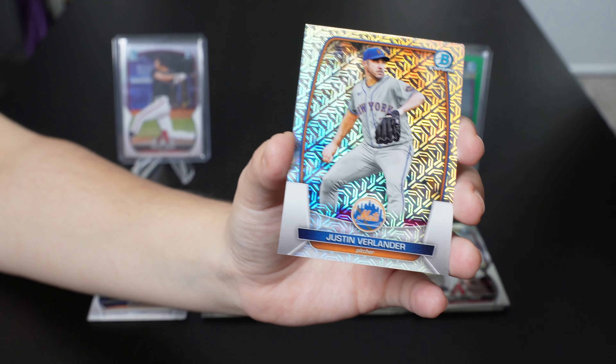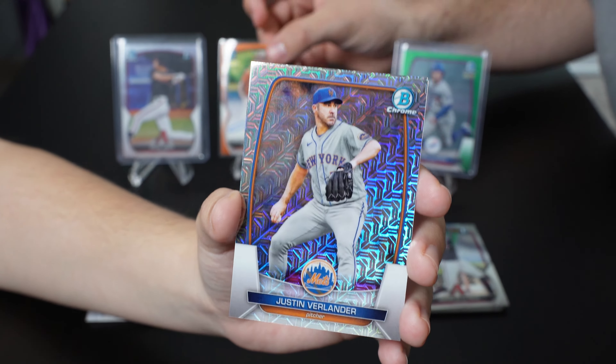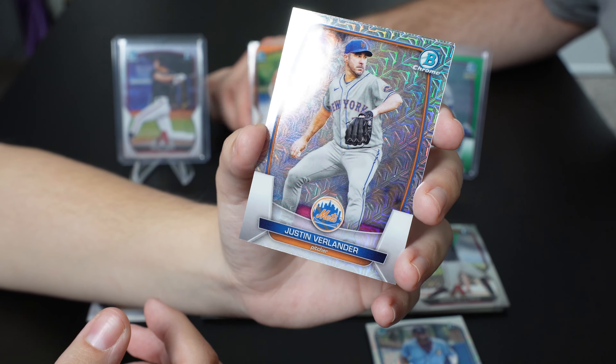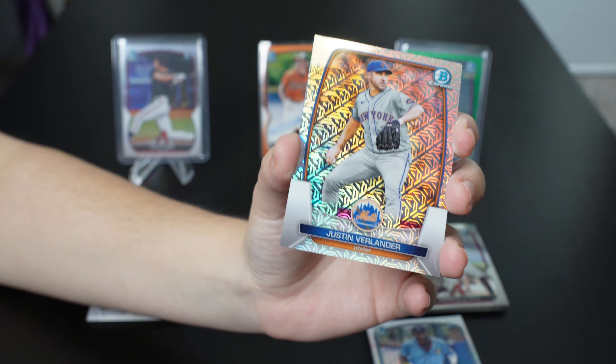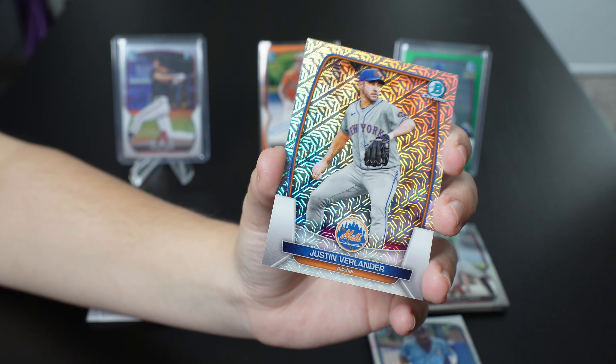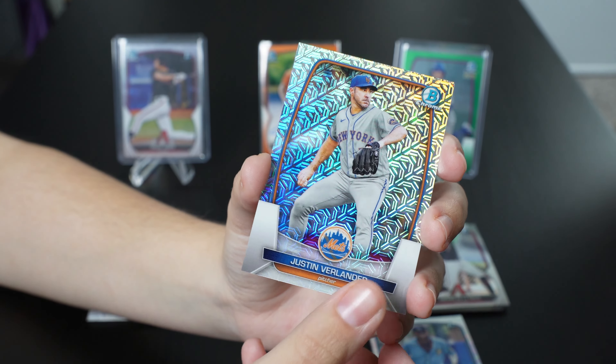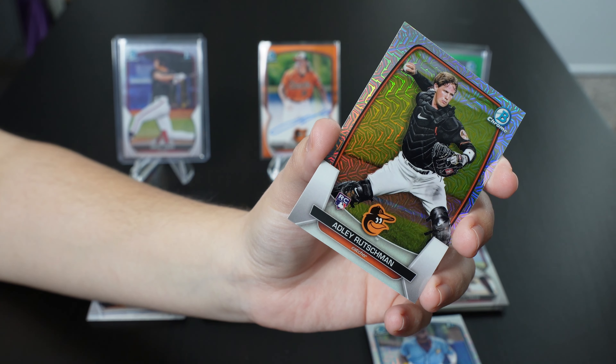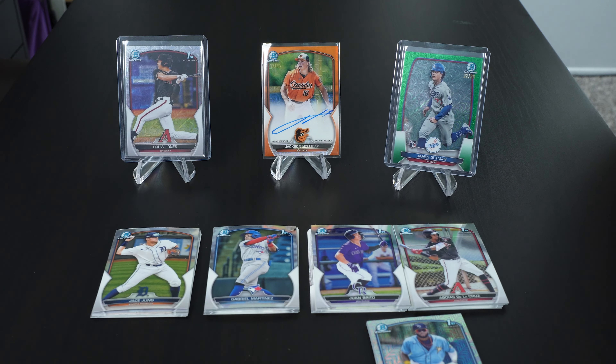These are the last cards. That was crazy, but there are two cards left — you never know. We got a Justin Verlander and the last card is Adley Rushman. Super nice — another rookie, coming in hot this year. And they're on the same team. What a way to end it.